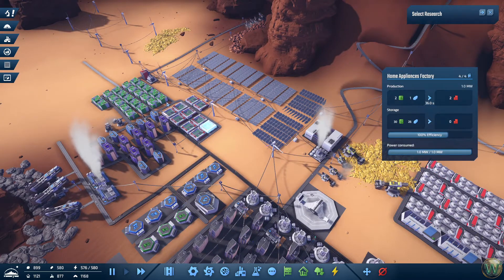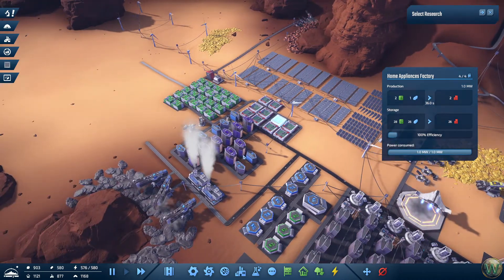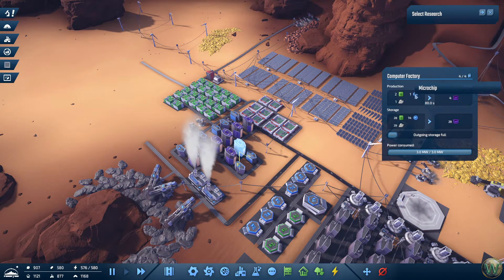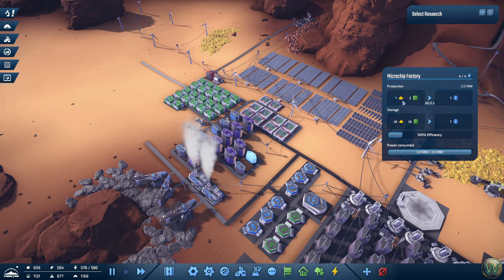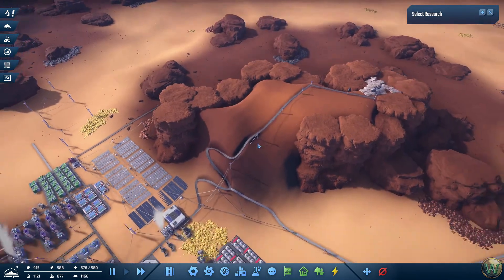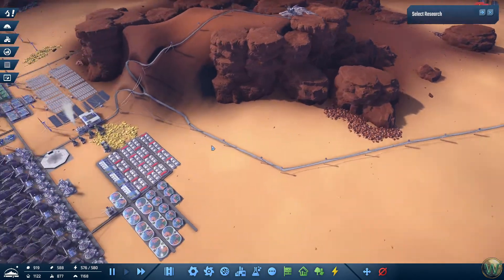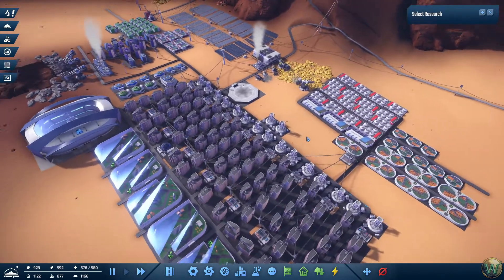Appliances need electronics, which need copper and iron, as well as more iron. We also need to work on computers, which are going to take microchips, electronic circuits, and aluminum. Microchips require sand. So we need copper and iron for electronics, plus sand for microchips, plus aluminum directly for computers. We get aluminum only from one place, so we have to send it over - we built this road last time but cut it off.